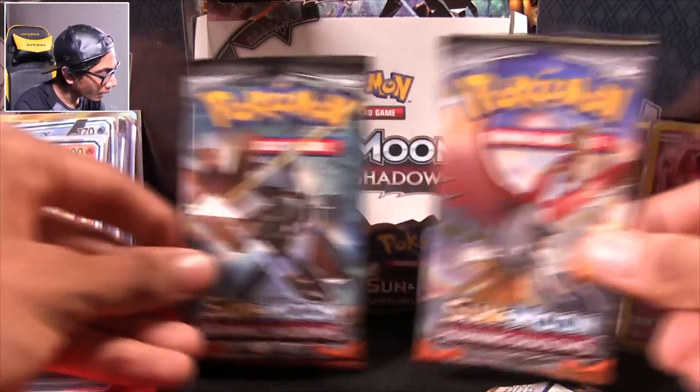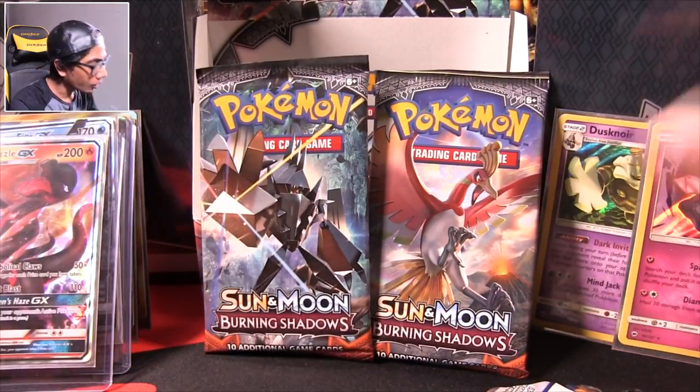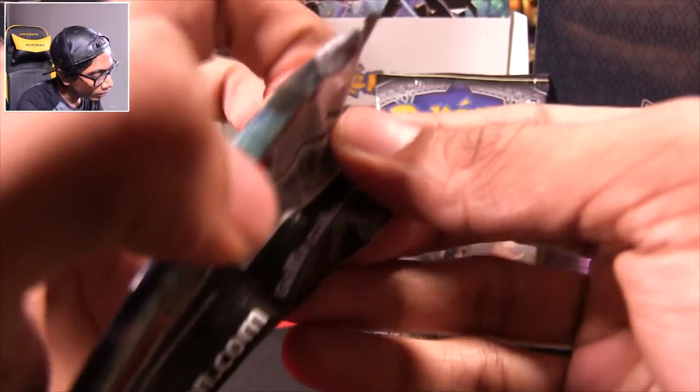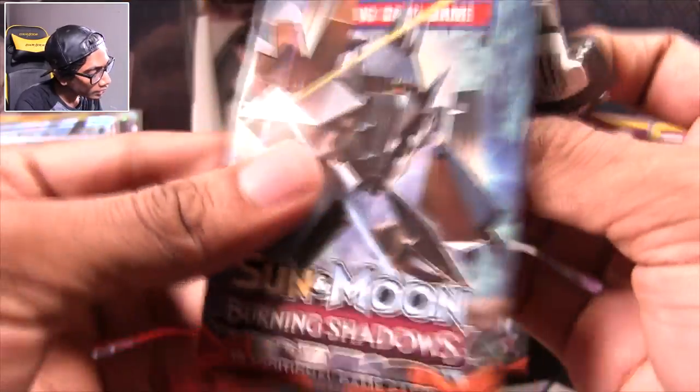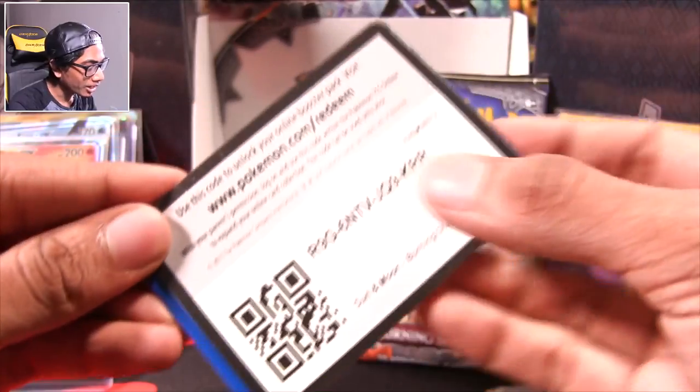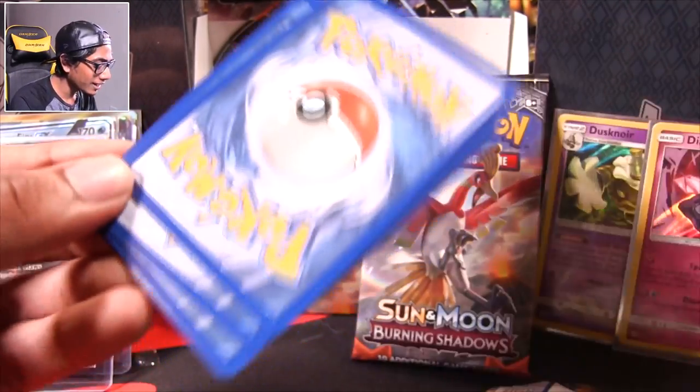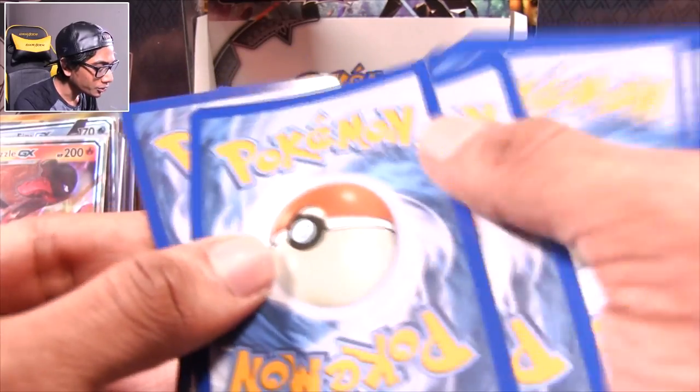Coming down to Necrozma and Ho-Oh. I'm doing Necrozma — I want my Necrozma. Why can't there just be unique cards for each of these packs? The packs are labeled — that's all I'll say. Panpour, Caterpie, Porygon, a freaking Passimian — I've never seen a throw and that's what scares me. Oddish, Bouffalant, Electric energy. Tynamo. Necrozma, you gave me Passimian — I want to rip intentional grounding. You did this to me.